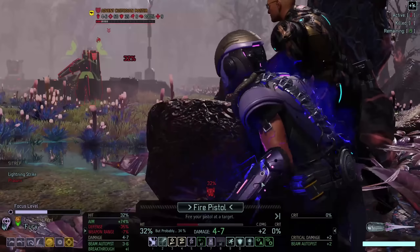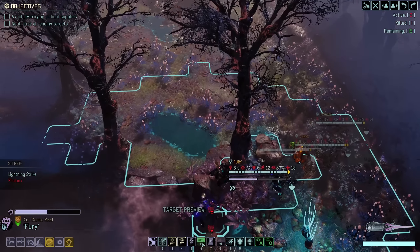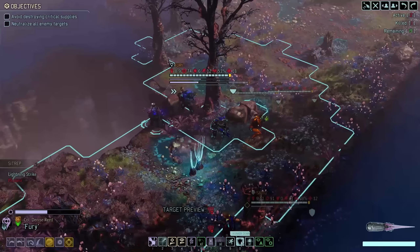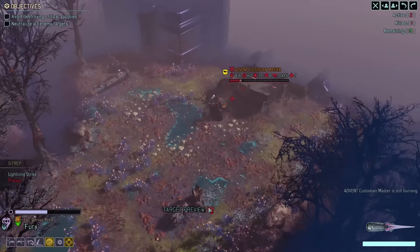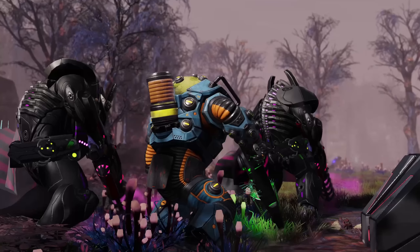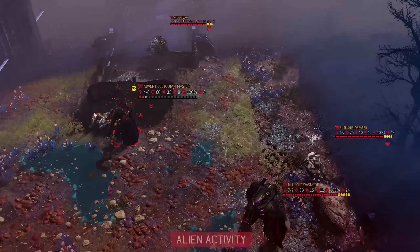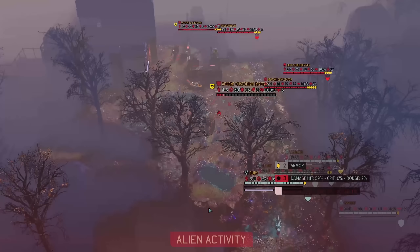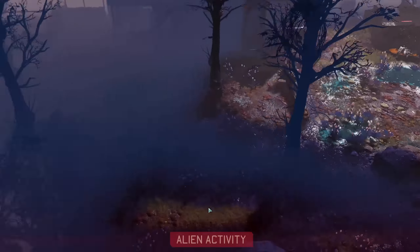I don't think I'll be killing the custodian on this turn. I don't really want to use up my only point of focus right now, and I'm not going to waste the flashbang either. I guess I'll just take a shot with my pistol — didn't expect that to do much, but technically that could have killed him. They are coming — this is about to get a bit more complicated. I can kill one of the custodians with Skulljack — the one in the back, if I'm close enough.